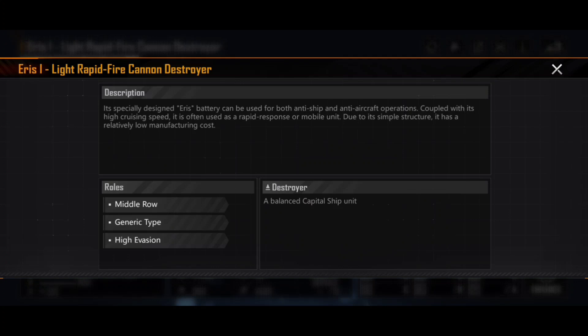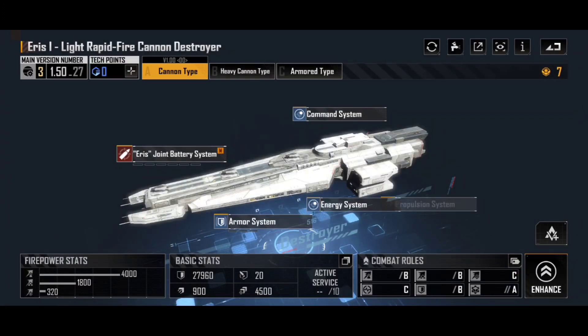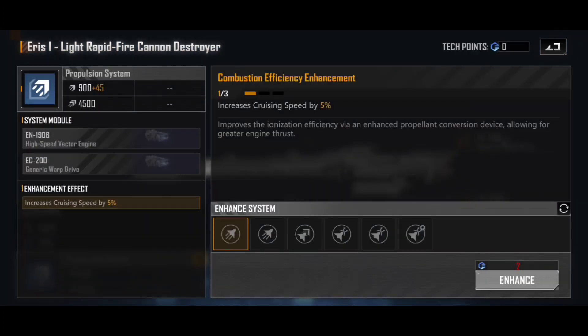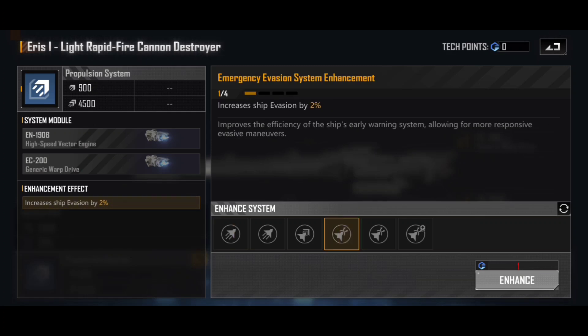It's worth noting this is a middle row ship — not a full-on tank — but it has very good survivability for a ship of this type and cost. It has high evasion: if we go into the propulsion system, the ship has a basic 25% evasion, which means roughly a 25% chance of just not being hit. You can enhance this a further 8% for each of two enhancements — another 16% on top — and since these are additive, you're looking at 41% total evasion, which will help keep the ship alive for a surprising length of time.